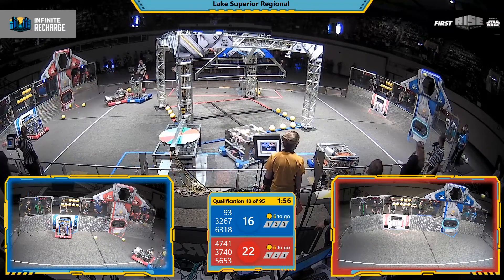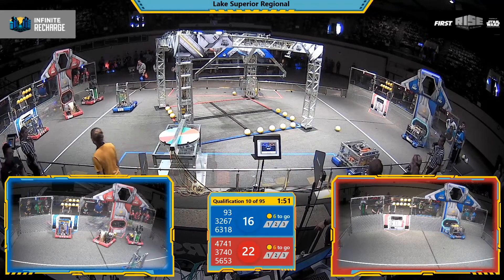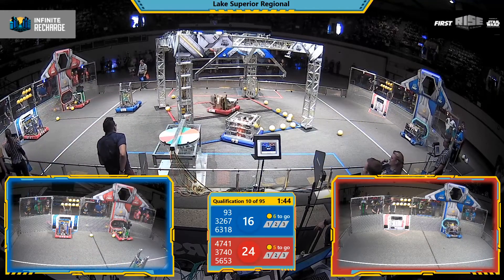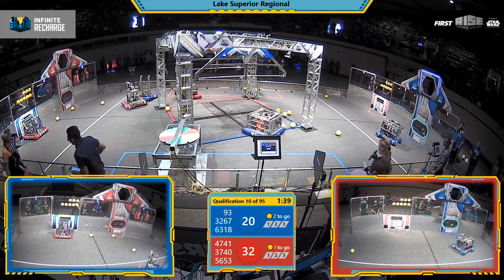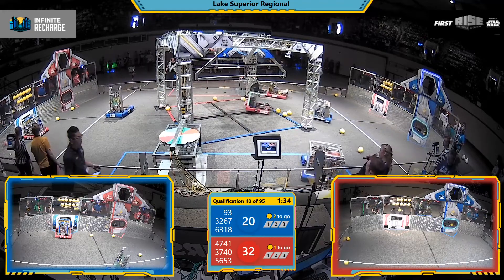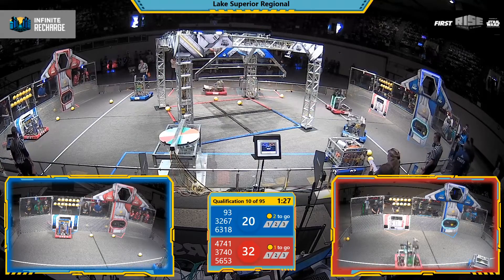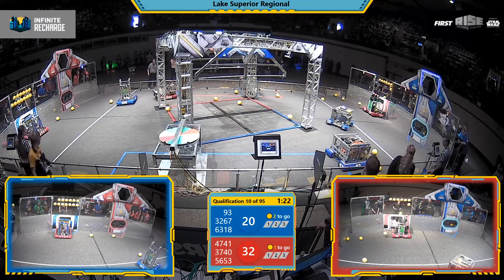Blue Alliance, 93, trying to add to that top power port. Just missed, slightly out of range. Can they do it again? Over on the Red Alliance, 56 and 53, just popping one after another into that top port. Iron Mosquito is getting a little bit of defense over on that end by the Blue Alliance, 63-18. New Apple port lining up again and trying to make that top power port, but just can't seem to figure out that aim.